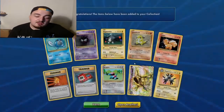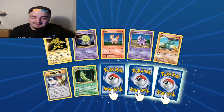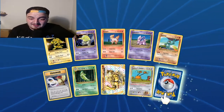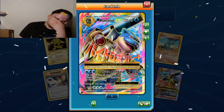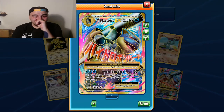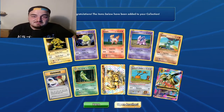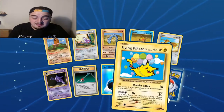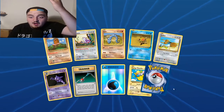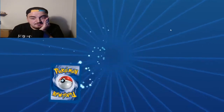And then a shiny Magneton. Oh come on, come on - another one! Machamp Break! Okay. At this point I'm genuinely speechless - what the fuck is happening people? Guys, what the fuck. Another - wait, we got what? I assume yeah, that secret rare as well. What the fuck is going on - is my game broken?